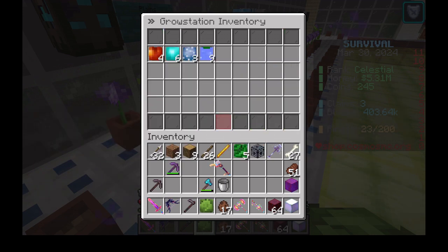Click on the chest to see the stored crops. The crops can stay in the inventory as long as there is space. You can drag and drop the stored crops to your inventory.